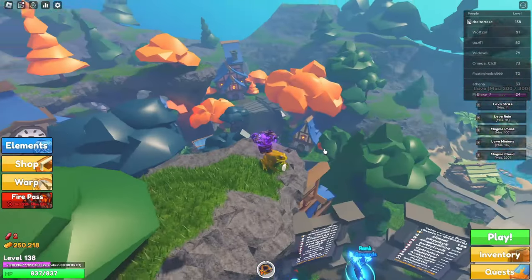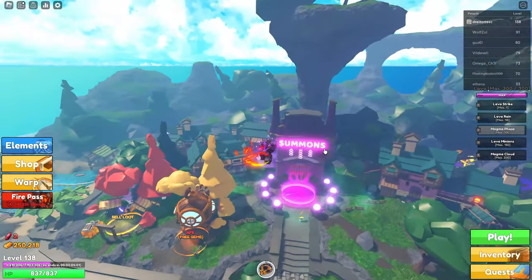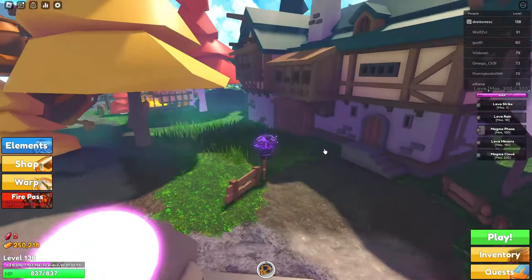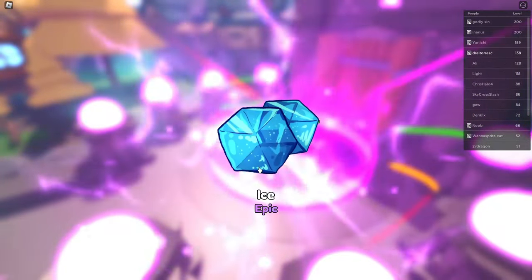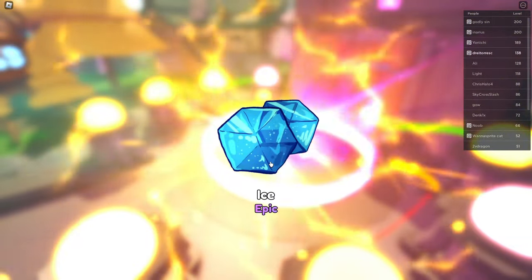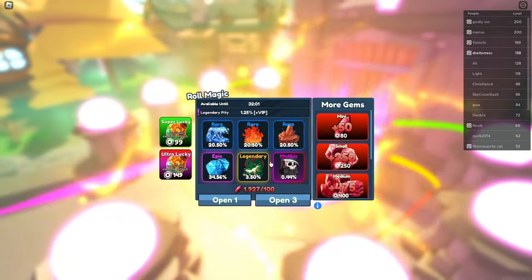Guess what we just got — we just got the double jump from the frog! Let's go. I've waited so long for this double jump. I don't know how useful it is, but I can travel really far now. Now that we have the frog legs, I want a new element since I already maxed out this one. Oh wait — what did I just get? I just got a legendary! The dragon. I mean... I'm not using the dragon, I'm sorry.